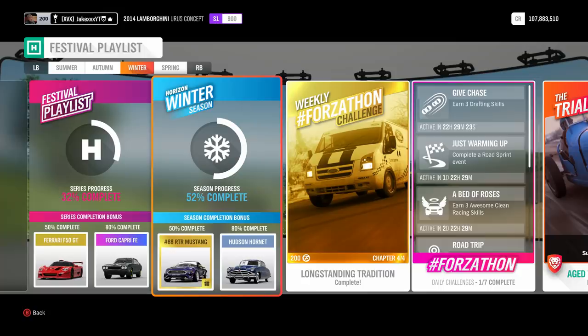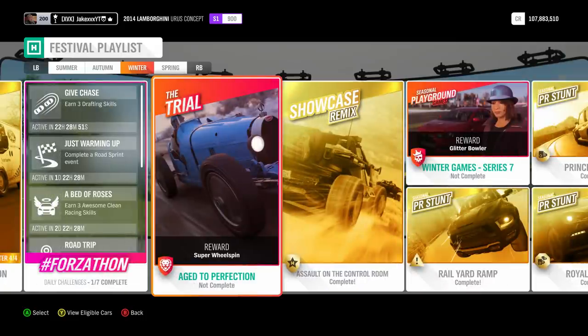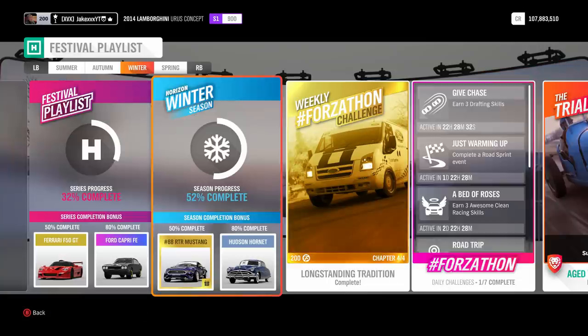I have got all the percentages down and I'm going to tell you which of these to do to get the Mustang the quickest way. Believe it or not, you only have to do a very minimal amount of races to do this - half of them are just challenges and PR stunts that get you the percentage. So you can actually unlock this Mustang very quickly by following these tips.